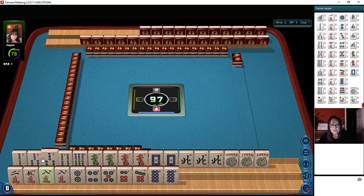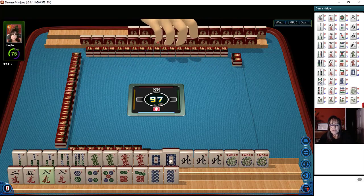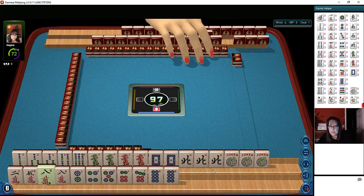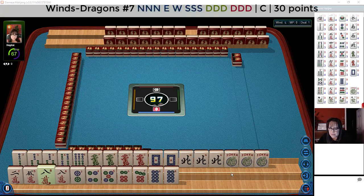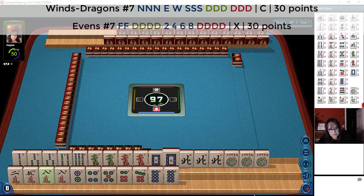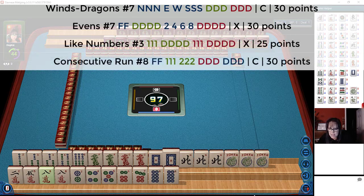We have pairs of all the dragons and a pung of norths. I wonder if we can get an east-west. We could maybe play the concealed news hand and use these dragons. There are a couple of other double dragon hands we might be able to make work too — double dragons in evens, double dragons in like numbers, double dragons in consecutive run, and double dragons in winds and dragons.